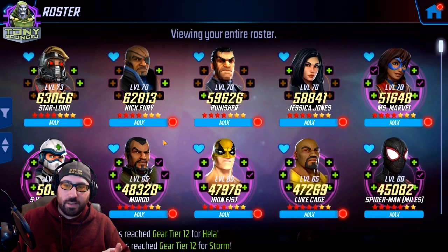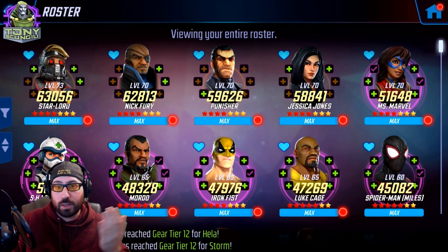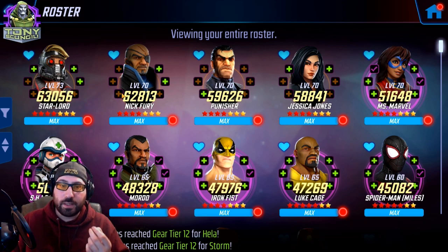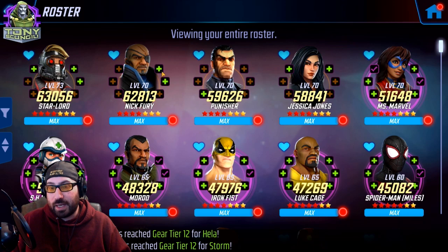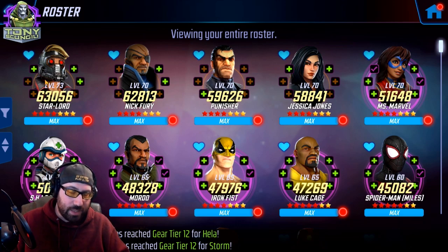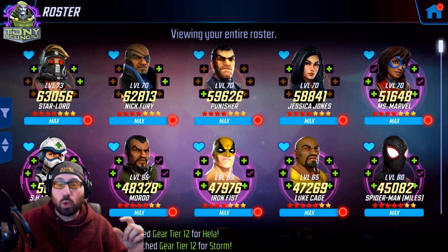The two linchpins of the 1 million tend to be Star-Lord and Nick Fury — the two legendary characters that are the most useful to unlock early for a lot of players. For a very long time, unlocking Nick Fury was pretty much the most important legendary next to or on par with Star-Lord as far as progressing in raids. So a lot of 1 million TCP rosters share Star-Lord and Nick Fury as the centerpieces of their progress.